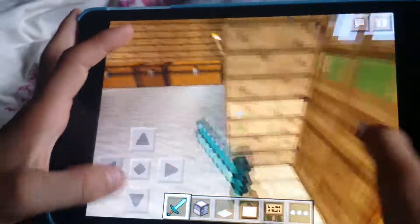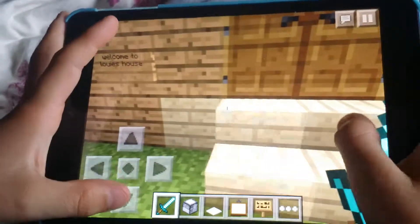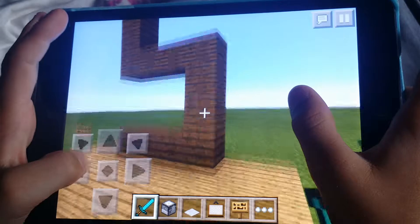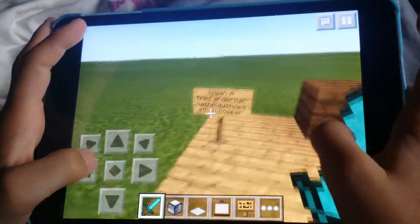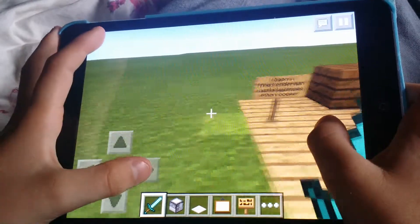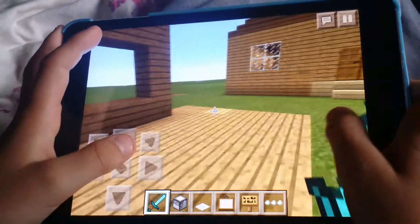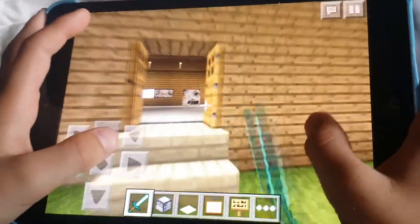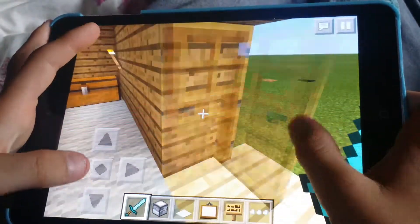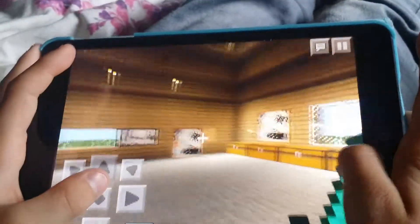Hello and welcome to another Minecraft video. This is Lou Creative Fun part four. Today I'm adding to my subscriber garden - the boy called Ethan Cooper, who recently subscribed to me and is also one of my friends. So with Ethan, welcome to my garden. Anyway, this is my house so far.